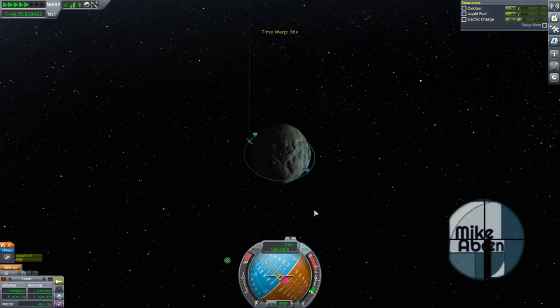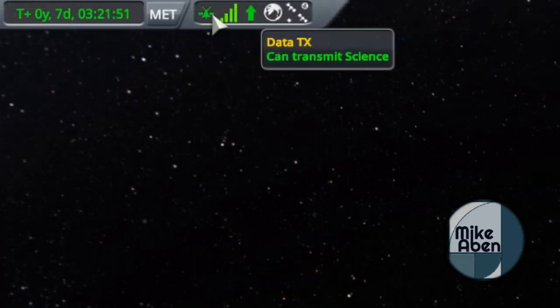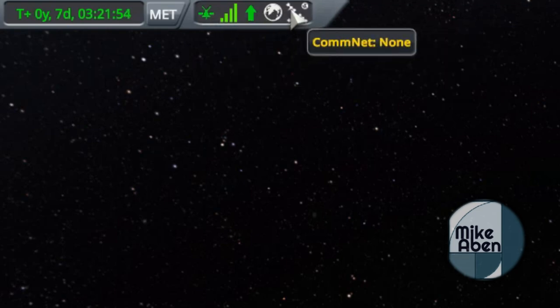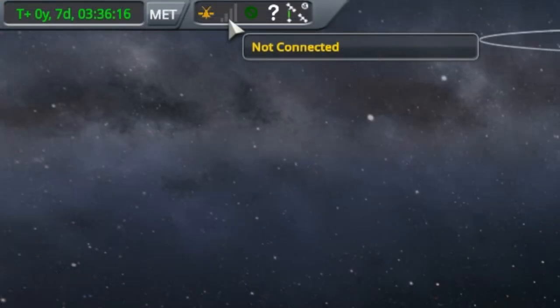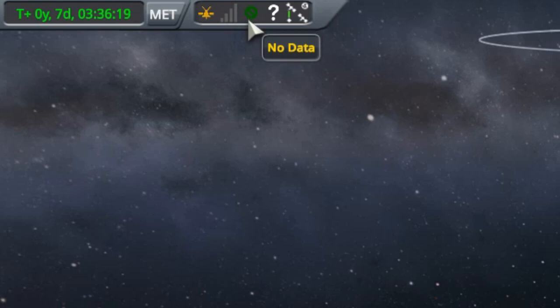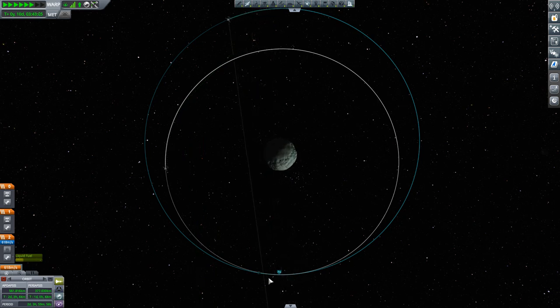Hello everyone and welcome. Kerbal Space Program features a communication system which encourages you to have a communication link with the Kerbal Space Center. Unfortunately, it's entirely possible for a celestial body to block that link, and the absence of that communication link will affect your ability to control uncrewed probes as well as your ability to transmit science. The solution is the construction of a relay network — a system of satellites that will relay the signal back to the Kerbal Space Center. That's what we're going to be looking at in this video: how to construct such a network around a celestial body, and how to do it the easy way.